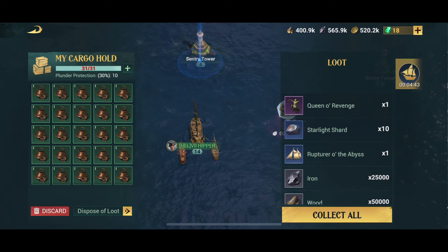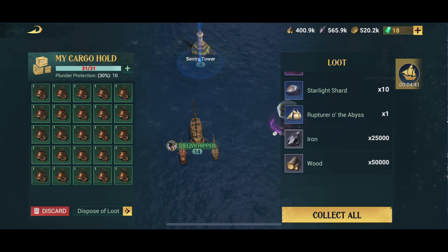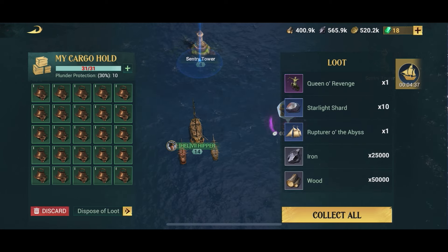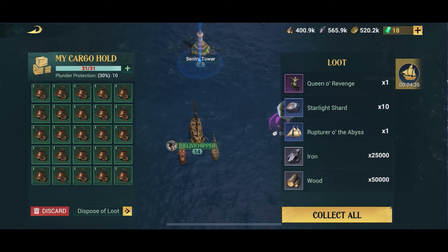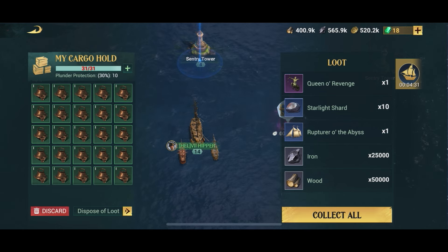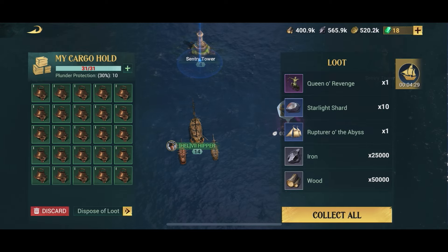You can see here we got an epic and a rare piece of item — a Queen of Revenge and a Rupture of the Abyss — so that's a sail and a figurehead. We're going to collect all and then head on towards the next Kraken, because remember we can kill another four of these.